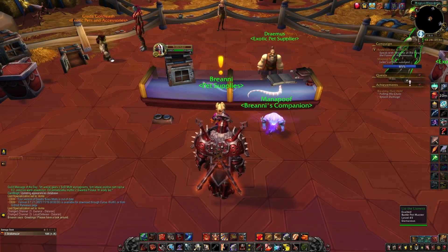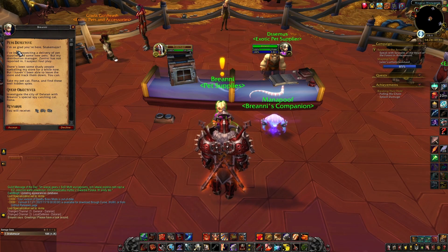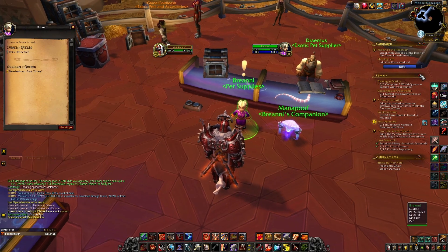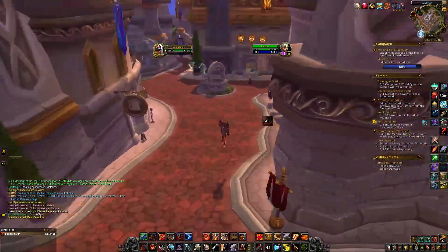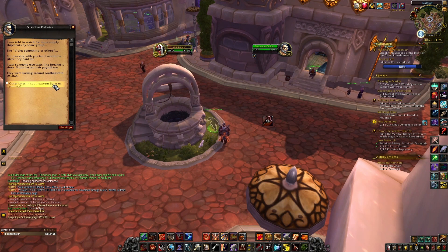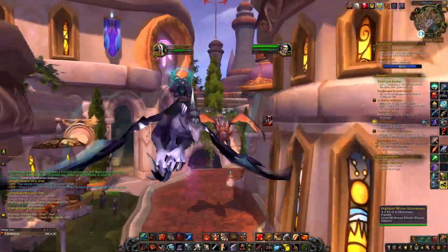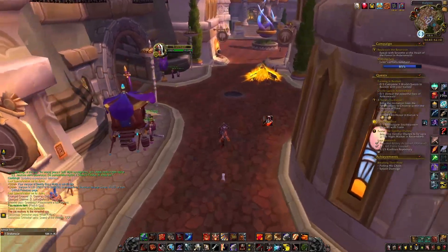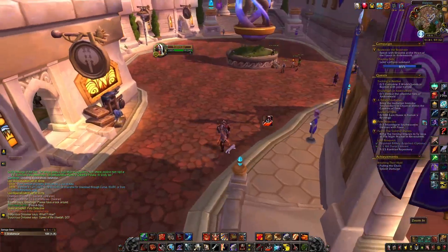First you need to go to Legion Dalaran and talk to Briani. She is in a store — a pet store — and she's gonna have a quest called Pets Detectives. You're gonna have a kitten and you need to take him to find some spies. The first one is next to the well, close to the bank, close to the blacksmith.